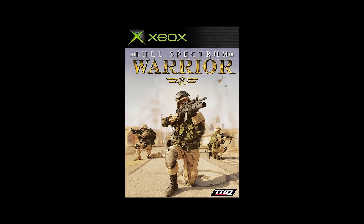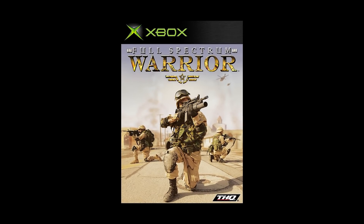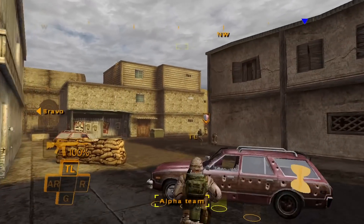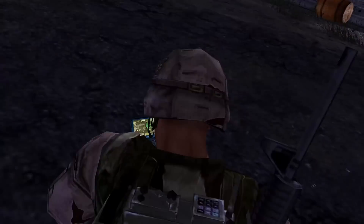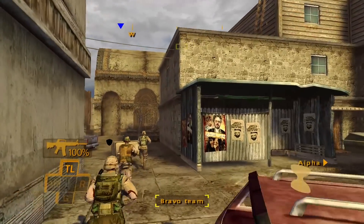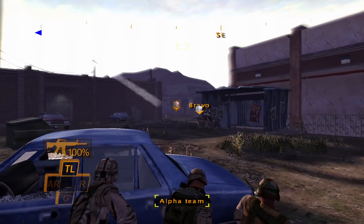On the Xbox 360 November 1st, squad up and get ready for deployment in the classic Xbox title Full Spectrum Warrior. What began as a training aid for the US Army ended up as a realistic infantry-level urban warfare simulator. Command Alpha and Bravo squads using authentic infantry protocols in an urban environment beset with dangers around every corner.